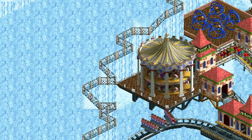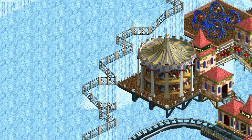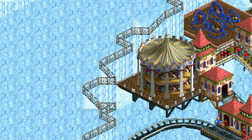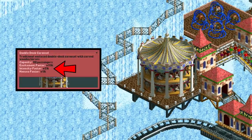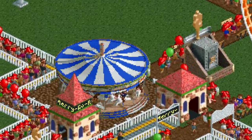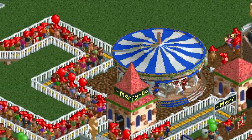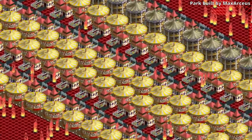In the expansions, there is also a double deck carousel. This ride behaves exactly the same as the standard merry-go-round, including when it has a control failure. The only differences are that it has double the capacity and slightly higher stats. And that is all you need to know about the merry-go-round. It's an incredibly iconic ride with unique music and a unique breakdown, and it is fairly good for a gentle ride. Thank you all for watching, and I will see you in the next video.